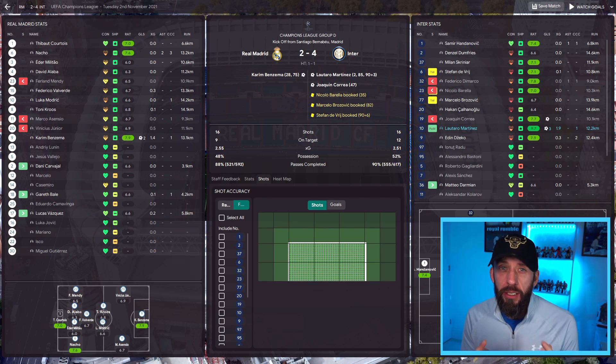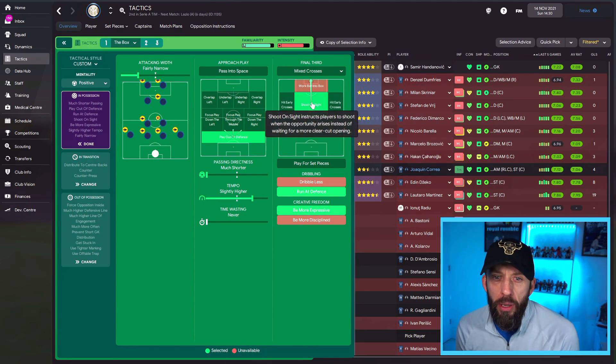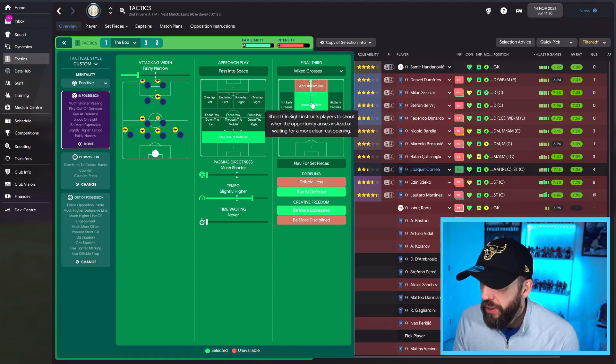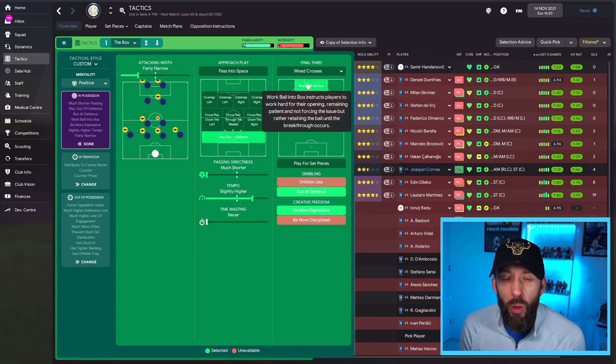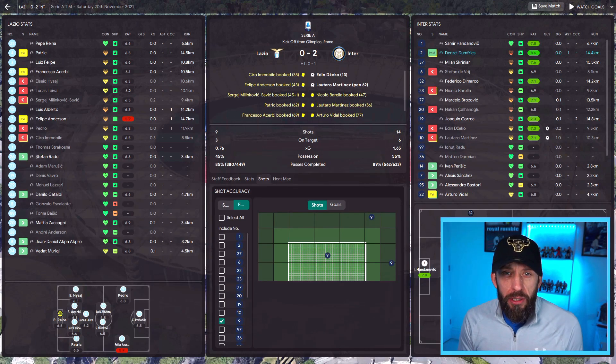It goes hand in hand with team instructions as well. Obviously if you bang 'shoot on sight' on, that tells players to shoot whenever the opportunity arises instead of waiting for a clear-cut opening - so it doesn't make a lot of sense to combine that with shoot less often. 'Work ball into the box' can work well too, but be wary that against weaker teams sitting deep it might be hard to get the ball in.